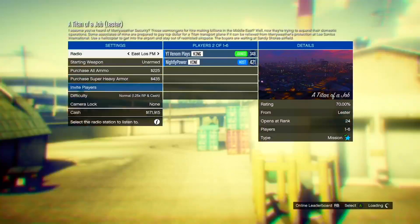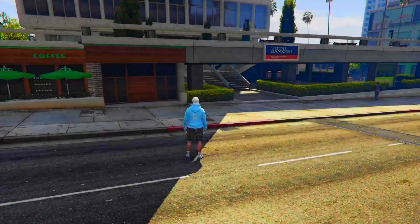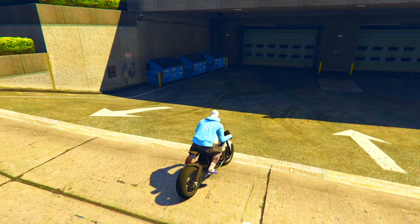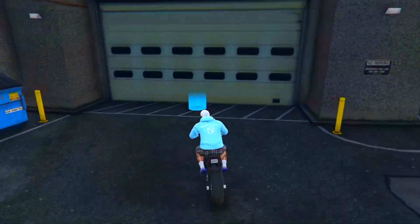From there, just ditch your friend's job and you'll be returned back to online. Once you've done that, when you are in online you will actually have no mini-map — that is how you know you're 100% good to go for the next part. If not, simply try again until you get your invisible map. From there, make your way over to the arena and pull out an arena vehicle from the interaction menu or just call your mechanic.